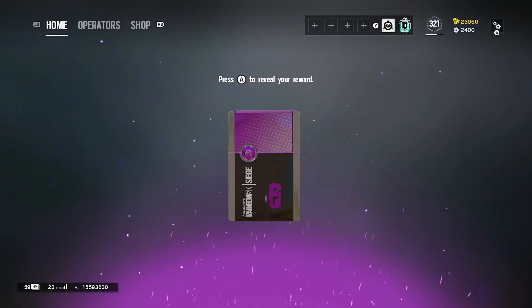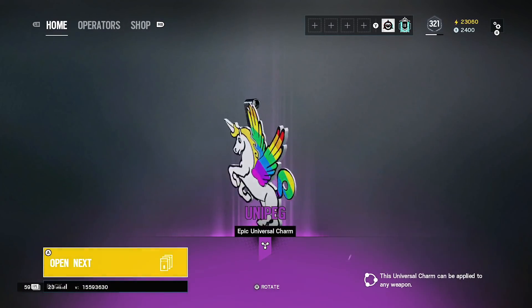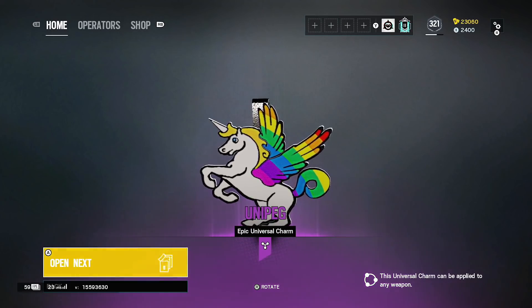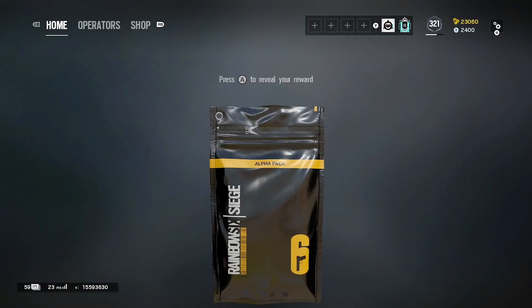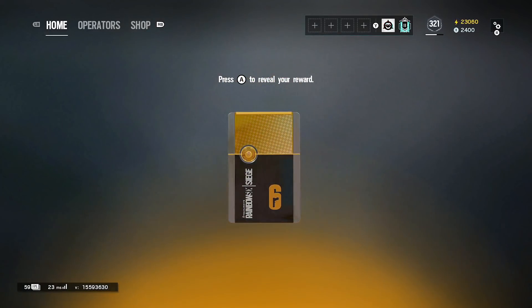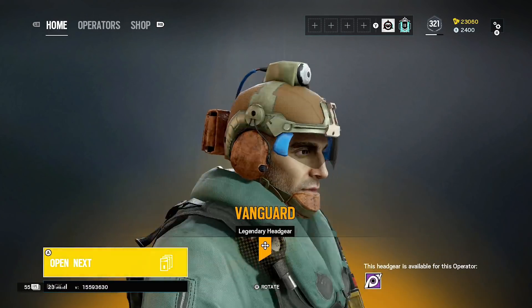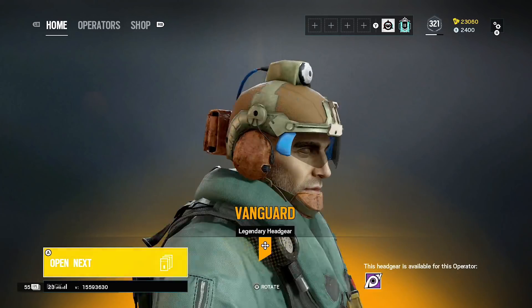Back to back purples — okay! Unicorn. Let's get more black ice this game please. Another legendary — let's go, hopefully it's not a duplicate again. Is that his second legendary so far? Headgear for Jackal — that looks pretty sick to be fair. It's a legendary, we'll add that to the collection.